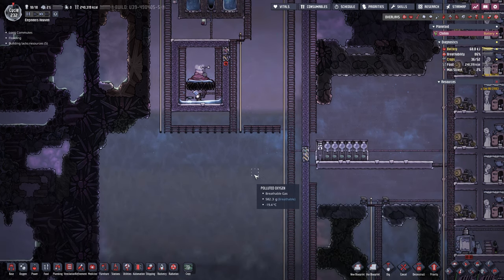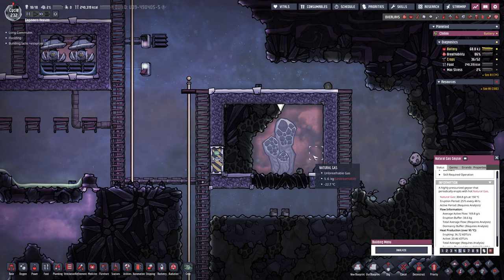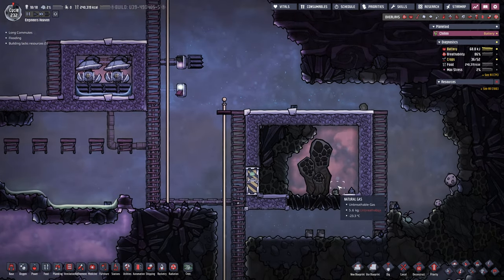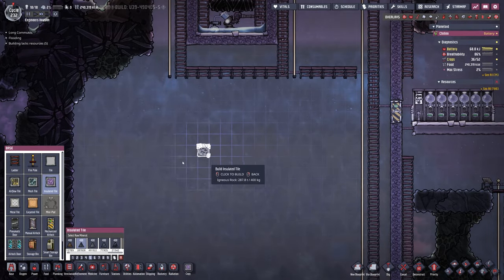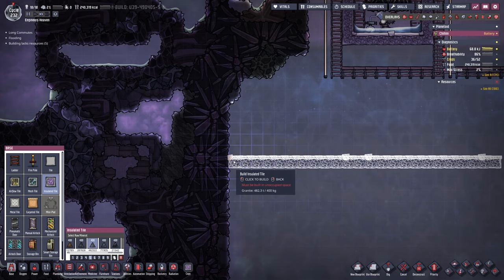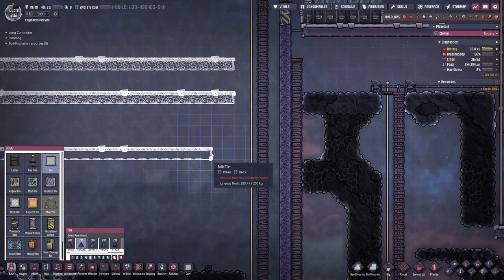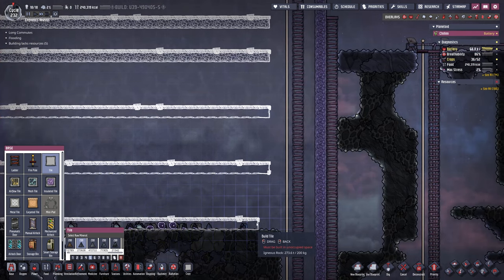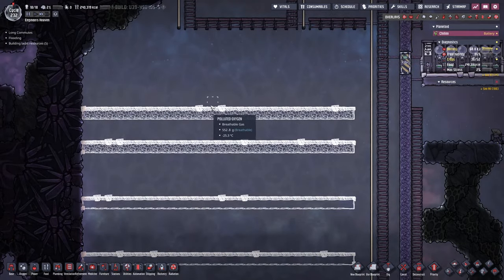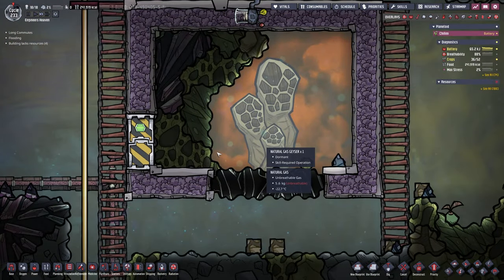We need to get started on our actual power brick. We need to get the natural gas piped in, and make sure that as soon as this geyser comes online — it's currently dormant but shouldn't be for much longer — we get all the gas over here. The natural gas comes out at 150 degrees so we need to use gold. We'll start by building insulated tiles all the way through, leaving spaces of four, back and forth — that is the very basic setup for our power brick.